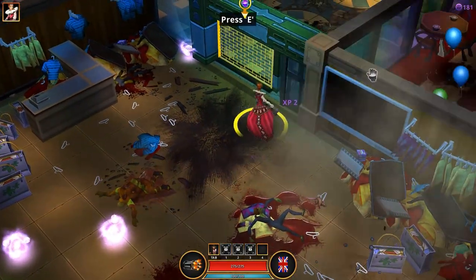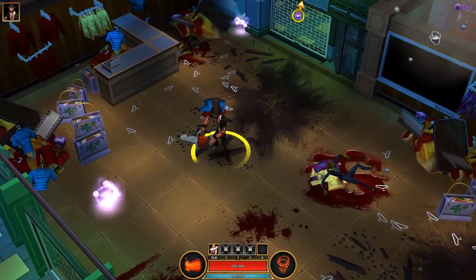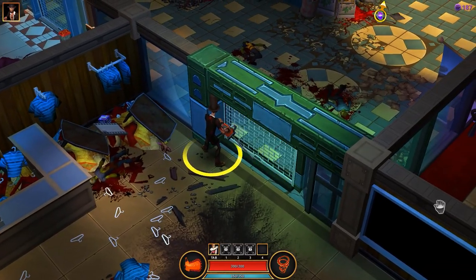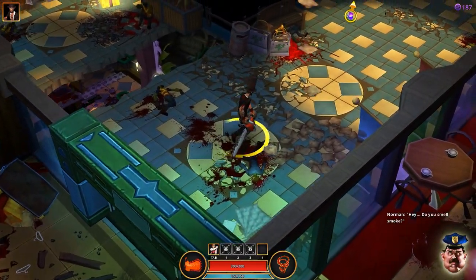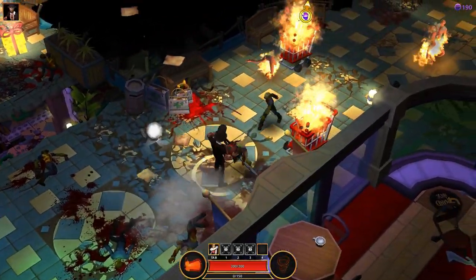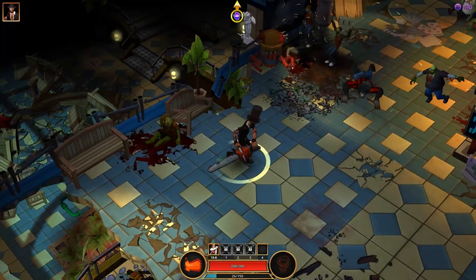Let's have a look at Abraham Lincoln — he has a chainsaw. There's also a special attack: I can do this whirlwind attack which goes for quite some time. We'd better watch those trolleys there as they may set us on fire.